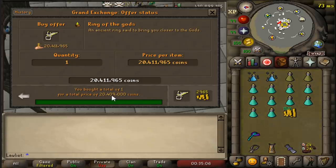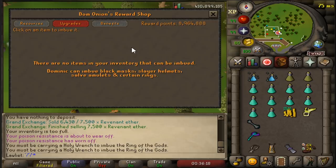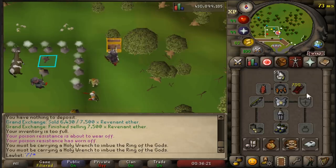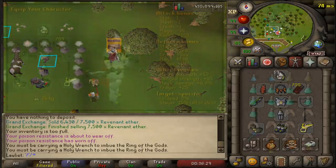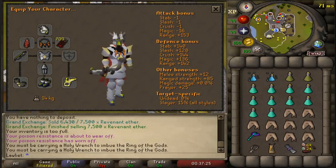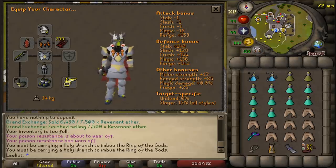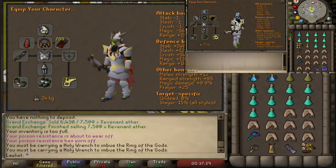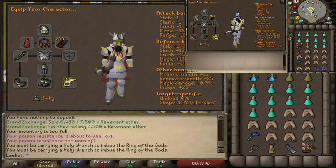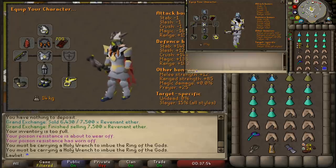As for the gear setup, I am using what the wiki recommended, and they actually recommend bringing a lot of prayer boosting gear. So you saw me buying the Ring of the Gods and then going to NMZ to imbue it — man, is this thing expensive. I don't remember it ever being 20 mil; last time I checked it was under 10 mil. I will be using the Tbow since it is best in slot here at the Alchemical Hydra. Compared to my old setup, instead of the Archer's Ring I'm bringing the Ring of the Gods, instead of Pegasian Boots I'm bringing the Devout Boots, and instead of Ava's Assembler I'm bringing my Max Cape, which has all the effects of all the other skill capes.